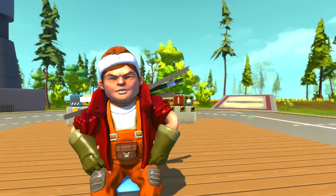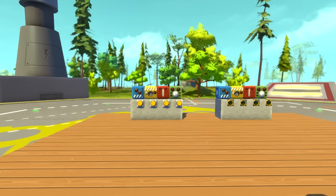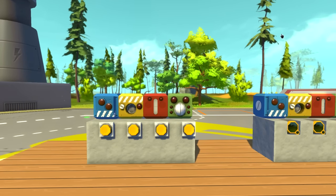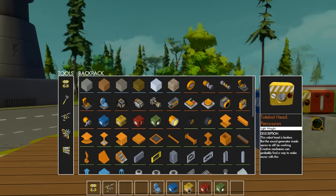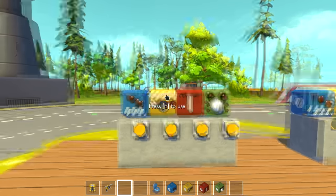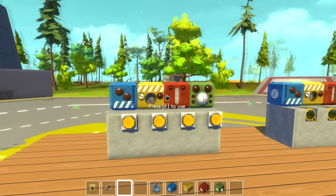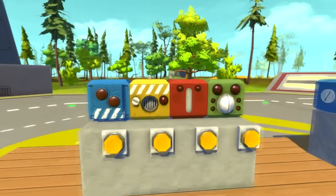I showed you guys last week when the Scrap Mechanic devs released their latest dev blog — dev blog 7. These new ones, I initially called them farm bot heads but they're actually called tote bot heads. I'm guessing these are going to be part of what's obtainable in survival mode, but we're going to be playing with these four blocks today.